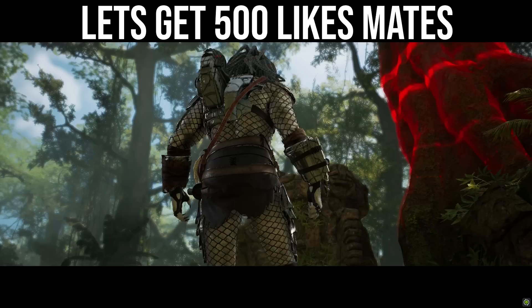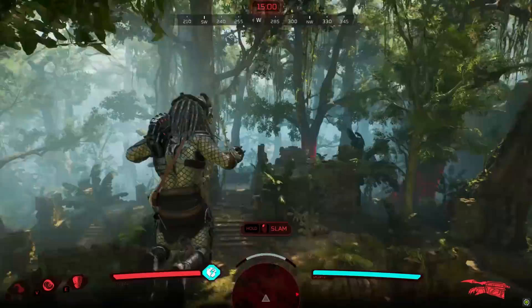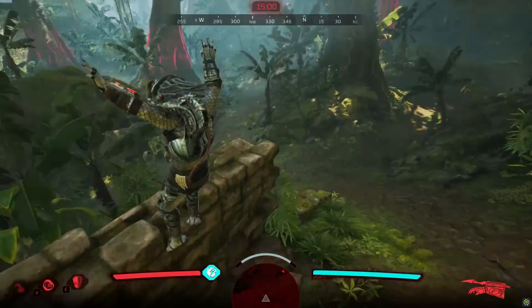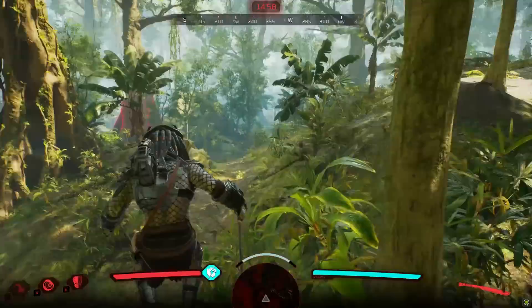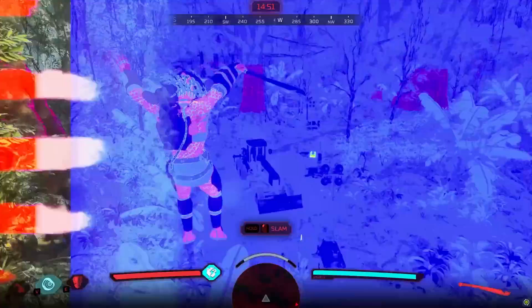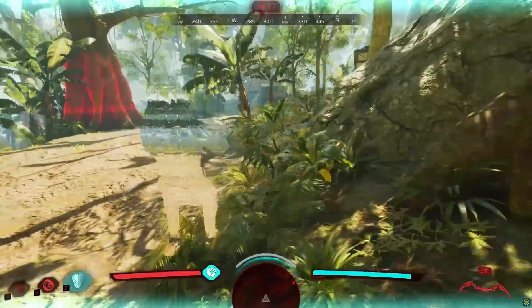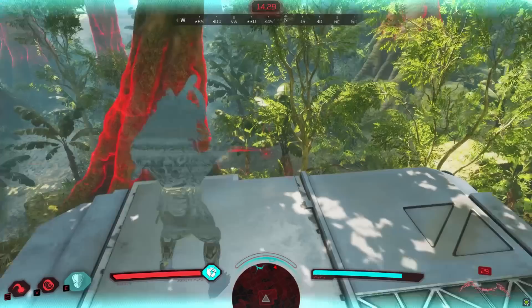We're jumping into the hunt as the Elder Predator with our Stalker variant — looks clean. We're at around 130 to 140 ping, so this could be a difficult game because of the lag. The main concern with this build is keeping the full stamina bar so the specialization works. We might use the bow or plasma caster — still figuring out the better option. Let's get this piggy.